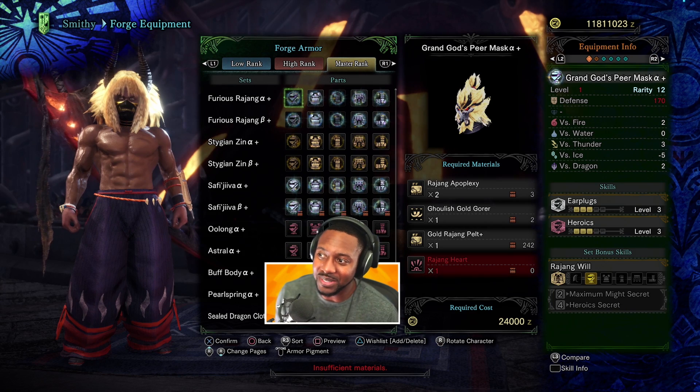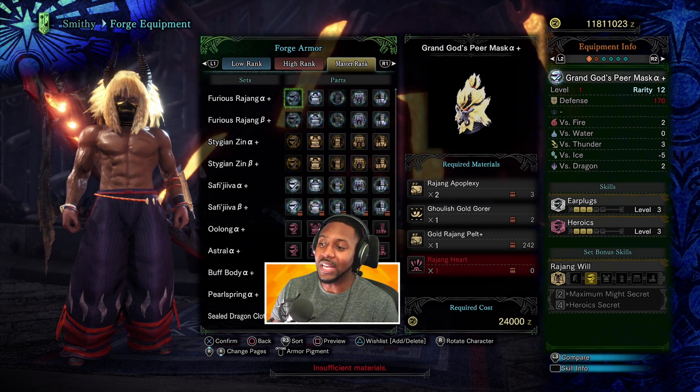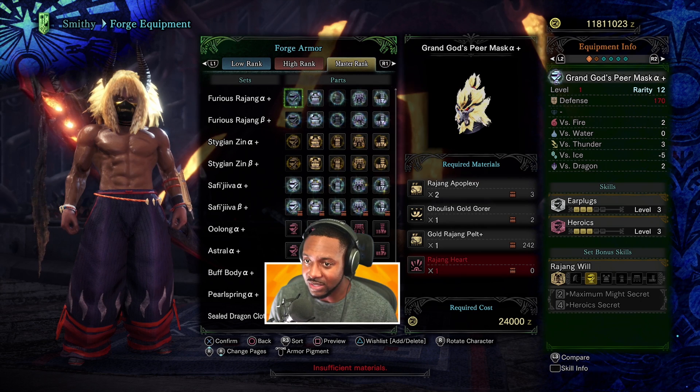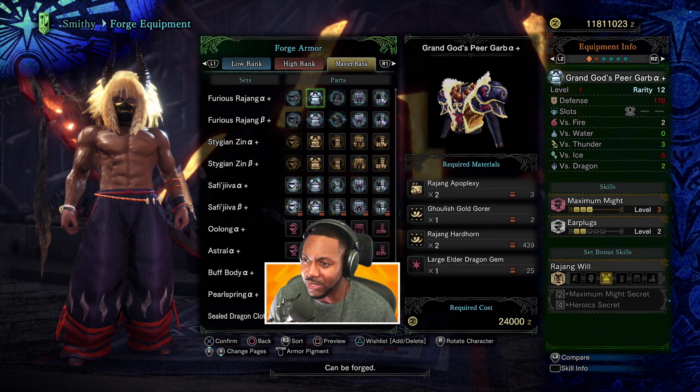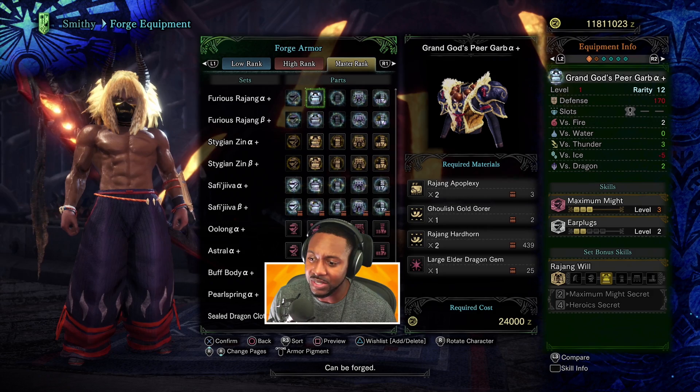So now let's check out the armor — this is what we're waiting for. Is it going to break the meta? We'll start with the alpha sets first. Earplugs 3 plus Rogue 3, but no slots on it. That's okay, that's pretty cool. Maximum Might — they're really trying to bring the skill back while having three levels of it already. Let me see what the set bonus is.